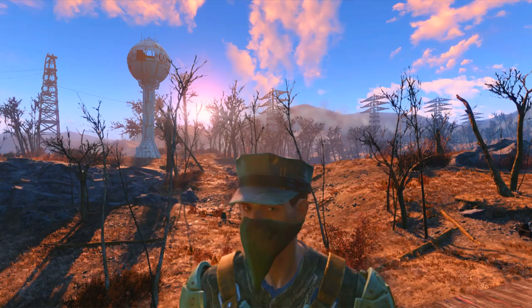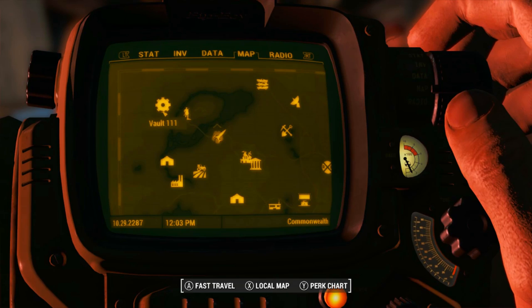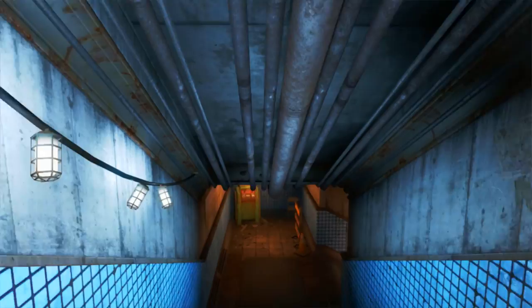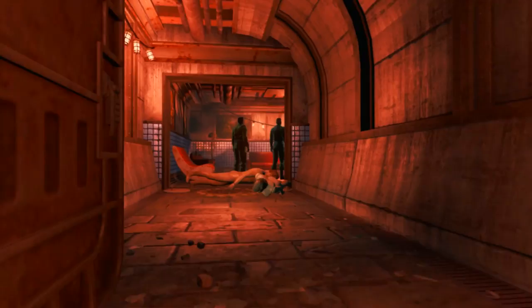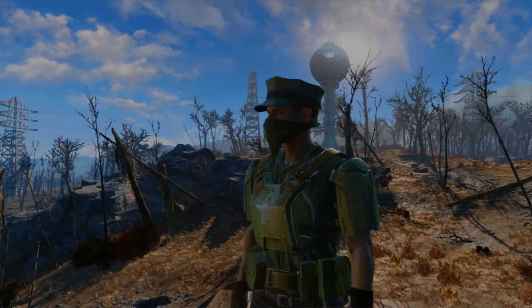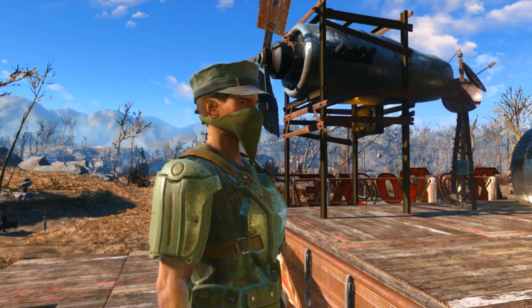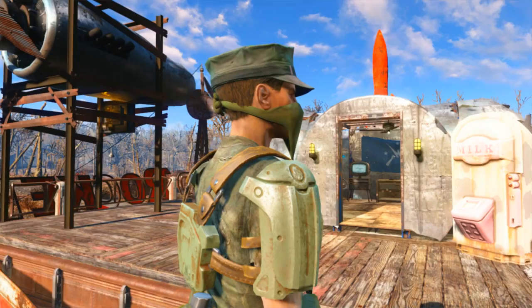MacReady is actually located in Good Neighbor. If you've never been there, don't worry — you'll eventually get there through the story. Here it is on the map in case you don't want to jump into the story yet and just want this companion. He is down in the bar; go down the stairs and he's to the right. Just go in, listen to some chatter, and eventually he'll ask if you want to hire him. Pay 200 caps — chump change — and he might even give it back when he likes you enough.